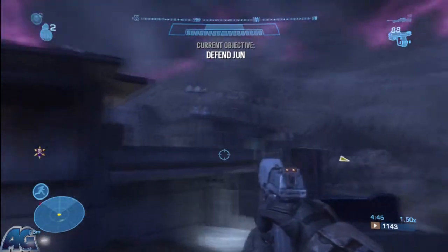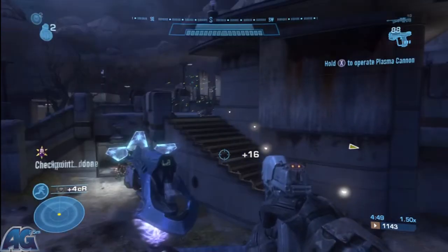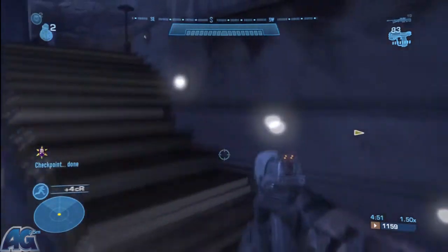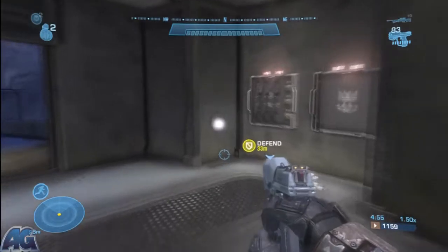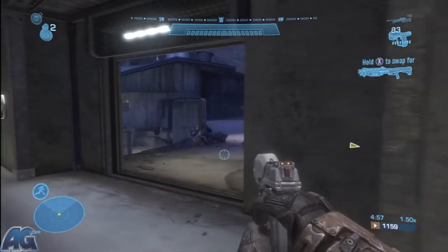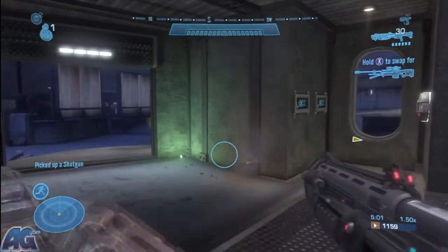As soon as it says 'defend Jun,' you immediately gotta get up these stairs because there are drop ships coming. Hop in this room. Forget Jun, by the way - it says you gotta defend him but it's nearly impossible for him to die.